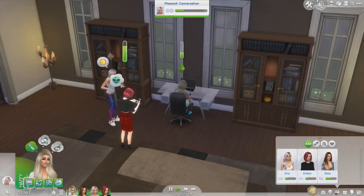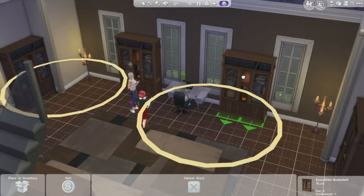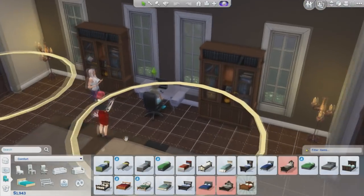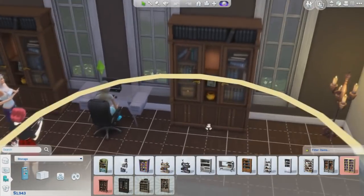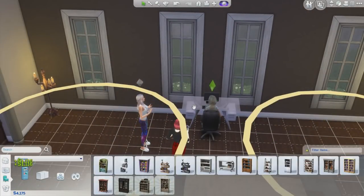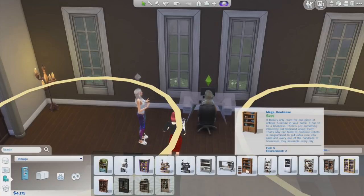Why are there no books in here? I'm kind of curious - if I was to repurchase these bookshelves, would I get books in them? These are obviously really expensive bookshelves because you're allowed to cheat when you build the house. I can't cheat anymore though. I sold these two because I'd really like them to have books - let's see if we just bought some cheaper ones. Oh, we have four thousand dollars now.